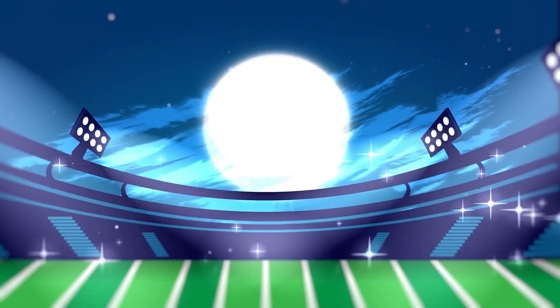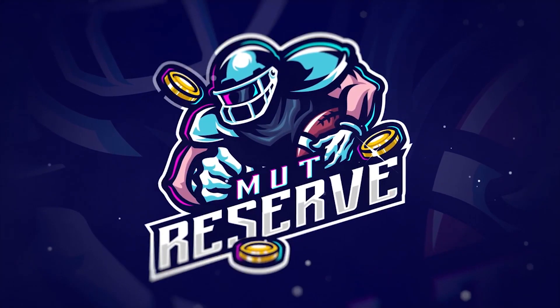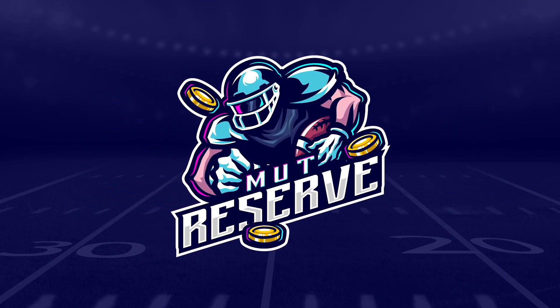If you need some coins to add some ballers to your team, make sure you go ahead and check out mudreserve.com — fast service, great rates, no need to rely on pack luck. Get yourself some coins, buy the players you want. Use code SPREE at checkout for 15% off.